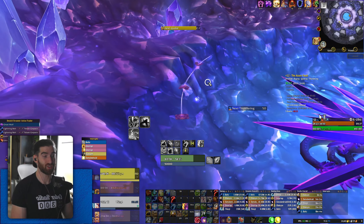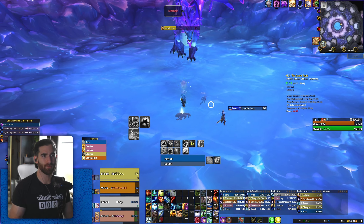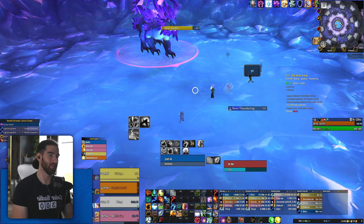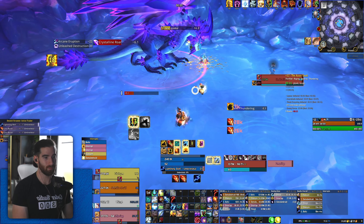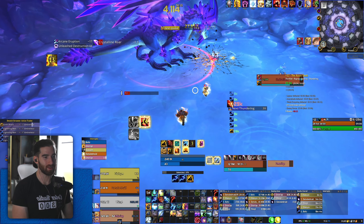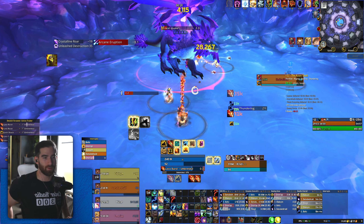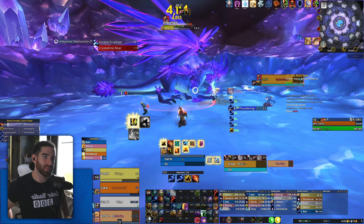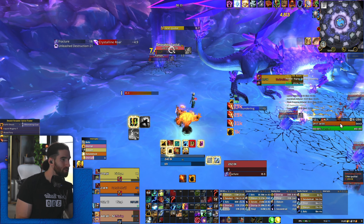The next boss is very difficult for me. This is why I like the Gust of Wind talent — you can get around really well. He has an aura where whenever you move you get a damage debuff, but if you stop moving for a while it clears. Gust of Wind lets you get from point A to point B really fast without worrying about getting slowed. There's an ad phase where you have to kill the ads right away. I'm holding my Fire Elemental because I really want to make sure I can kill the ads during the ad phase. He also has a frontal — don't get hit by it.